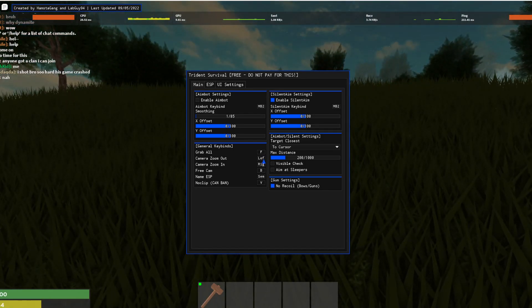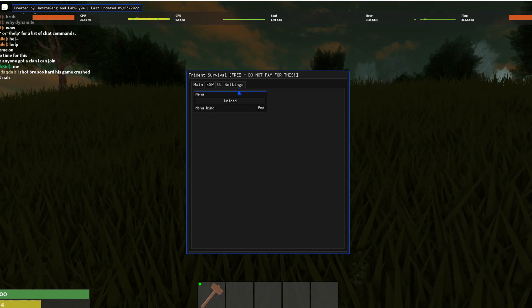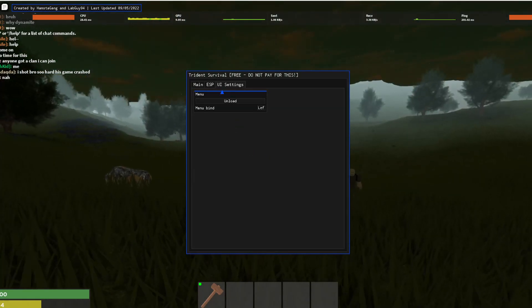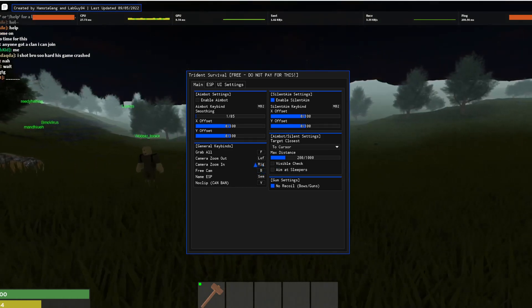Let me change things around. Semicolon is for ESP and camera zoom in is for something else.